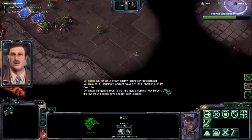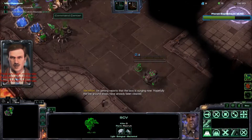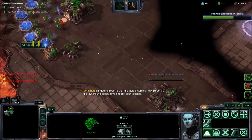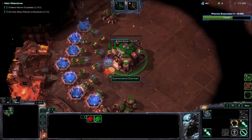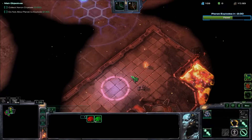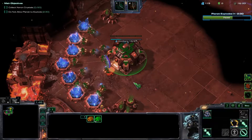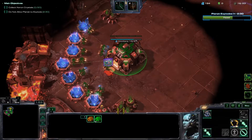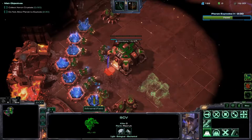As usual, we will want to start with Economy, so I'm gonna get a Command Center first. Normally I go for Bio and Spider-Mines as Raynor, but in this particular map — for Vermillion Problem — I usually just go for a straight-up Bio, just because there are many attack paths for the enemy.